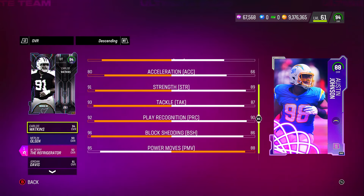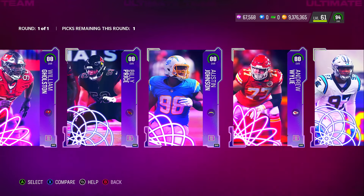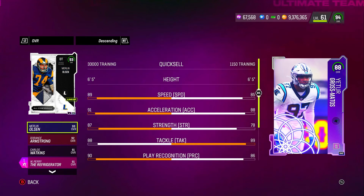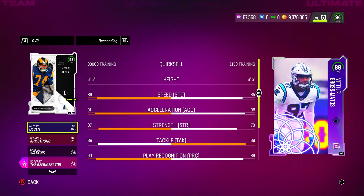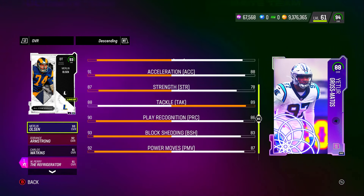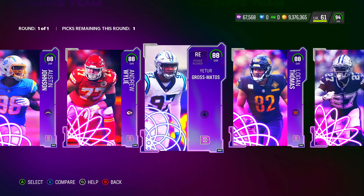This left end has 77 speed and 77 acceleration, 91 strength, 90 tackle, 90 play recognition — the high strength and tackle make it look better — 82 block shedding, 88 power move, and 66 finesse move. Moving on to the right end: 85 speed, which is actually a lot better than the others — 88 acceleration, 78 strength, 89 tackle, 86 play recognition, 83 block shedding, 87 power move, and 69 finesse move. So far the best defensive end is this right end.